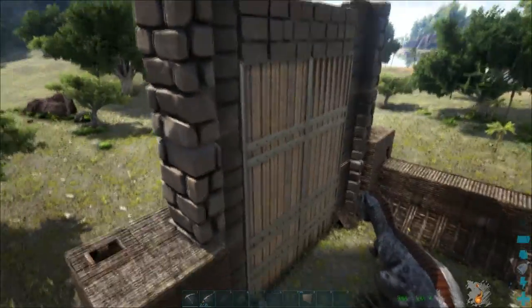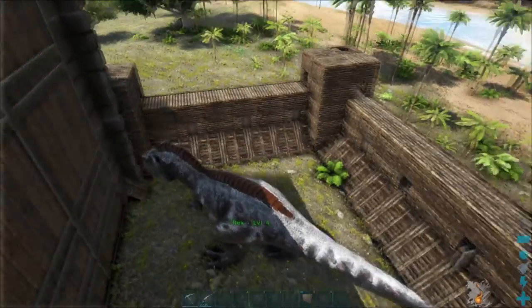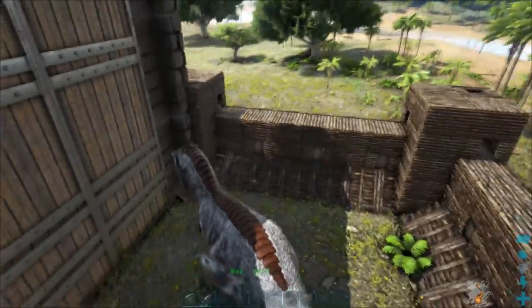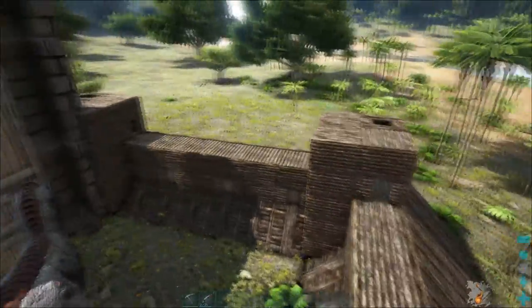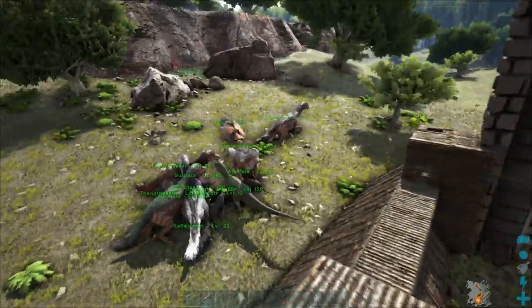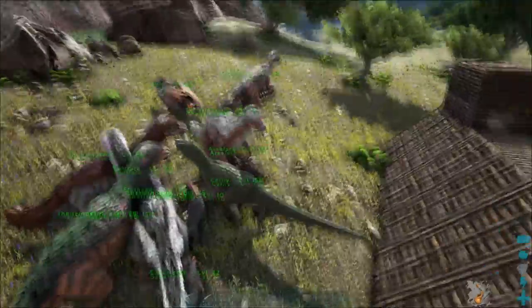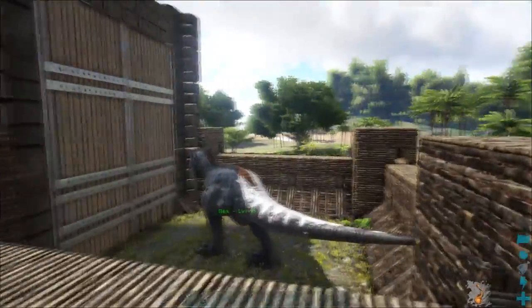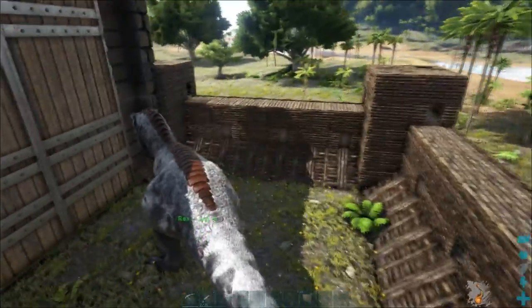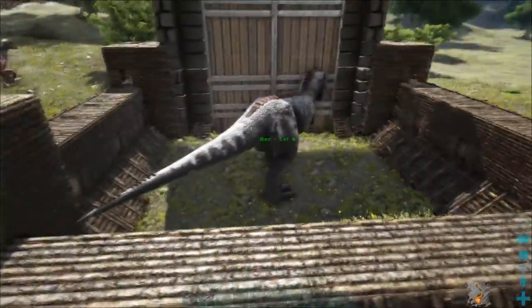I've had to stick on a behemoth gate because the objective is to be able to get creatures like the rex. But you can make a smaller one - you can put in a smaller gate - and then you can get things like those dino birds and the carnos, raptors, and whatever. I've run a couple of tests and it seems to work really well.